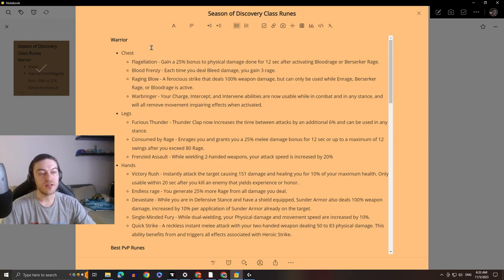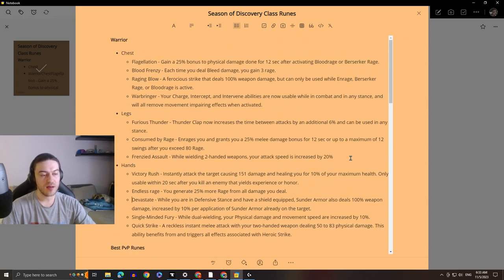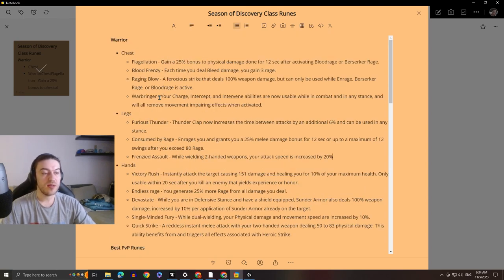Flagellation can still be useful in a lot of situations for Arms warrior, but if you're going for the overall best pick it would definitely be Warbringer for your chest rune. For legs, I feel like Frenzied Assault will be the best for Arms warriors, and Furious Thunder may be a situational pick. Frenzied Assault increases attack speed by 20% while wielding two-handed weapons. On its own that may not be incredible, but combined with Warbringer it helps you stay on top of your target, getting more hits in.